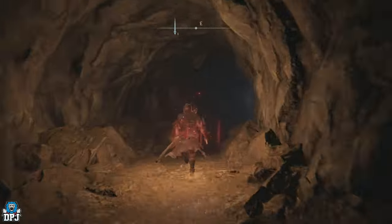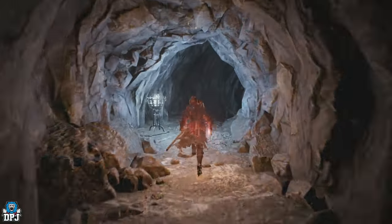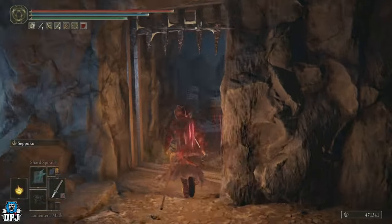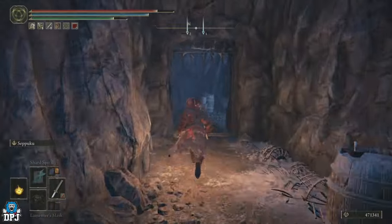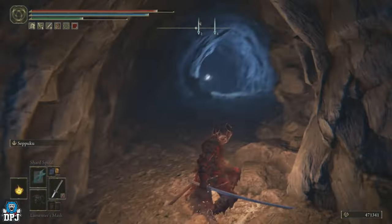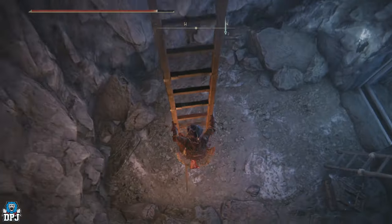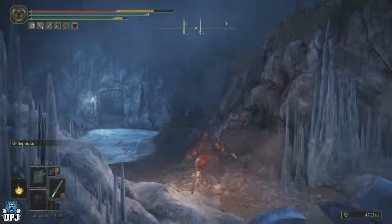Run inside the Lamenters Jail — there's a grace point in here. Run on down and you'll see a locked gate. To open it, head left, come through, run past the first door on your right, and go inside the second door. Inside there's a chest — open it and grab the key. Run back to that gate, ignoring the few enemies, open it and run through, then head down the ladder.